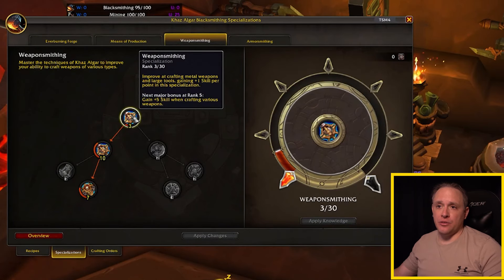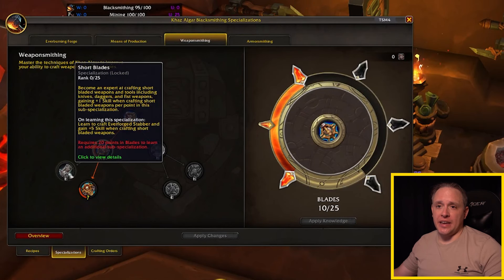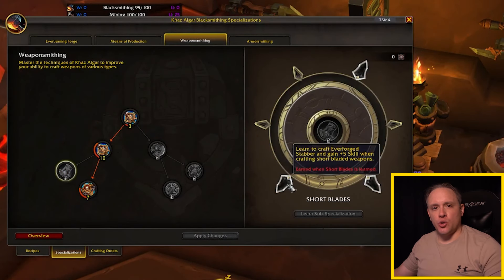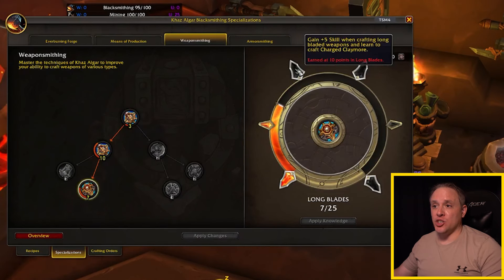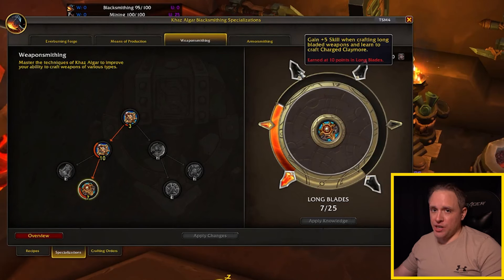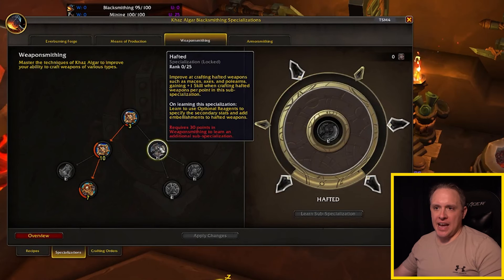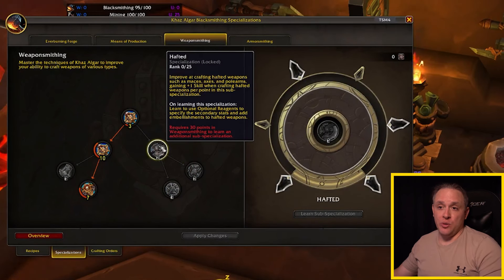Weapon Smithing is exactly what you'd expect. The first node increases your skill level when crafting weapons, then you can go into Blades or Haft. Blades splits into short blades — daggers — and long blades. To craft the Everforged Dagger for PVE you need 15 points in that node, and for the Charged Claymore, the two-handed sword for PVE, you need 10 points in long blades — commissions for it are running around 15,000 gold. Haft focuses on maces, axes, and pole arms. Putting points into these nodes increases the skill level and quality of the weapons you make.